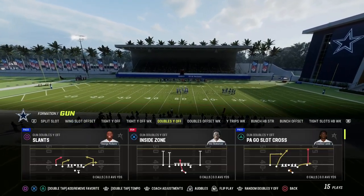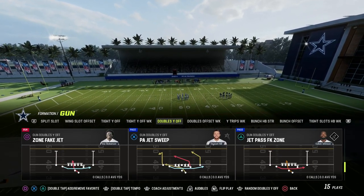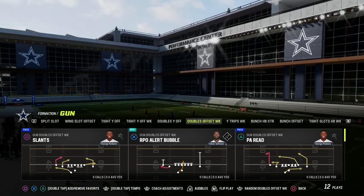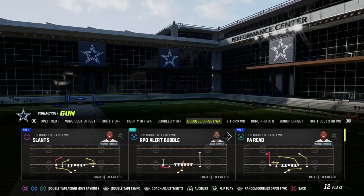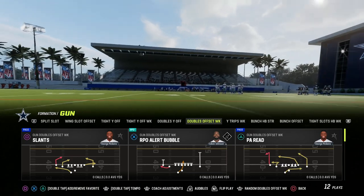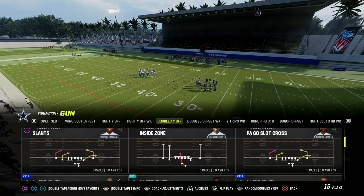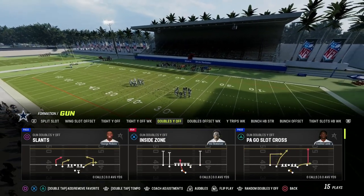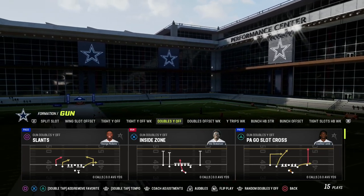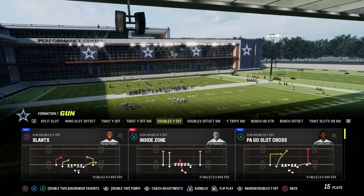Let's talk about the Y cross and the hallmark of this play. You can run this out of a lot of different routes and formations. I'm going to show you how to run this Y cross concept out of gun doubles offset. Actually, let me show it out of gun doubles Y off — this is a great formation. PA go slot cross is the quintessential Y cross play. There's a little nuance to it, but it's one of the best plays in the game.